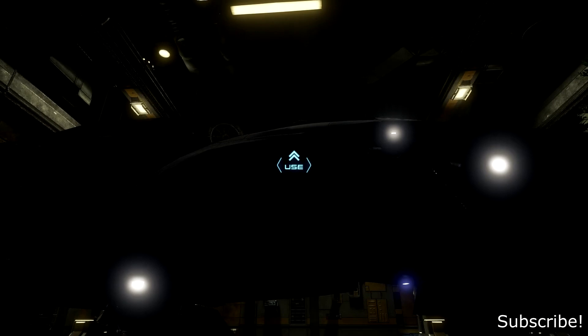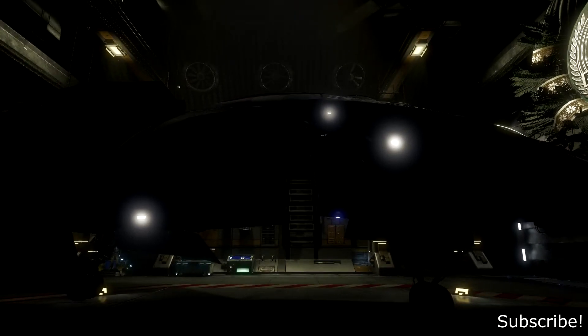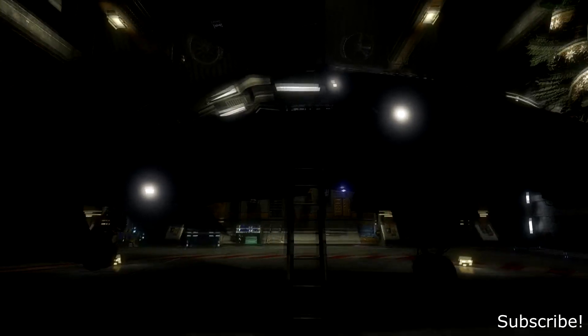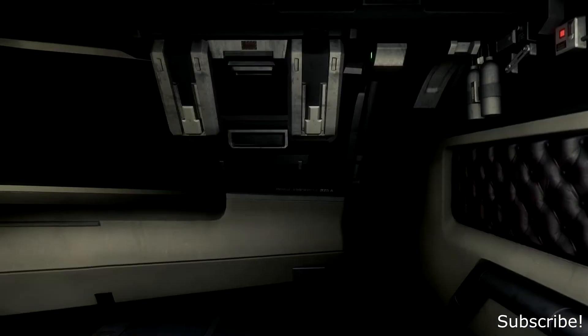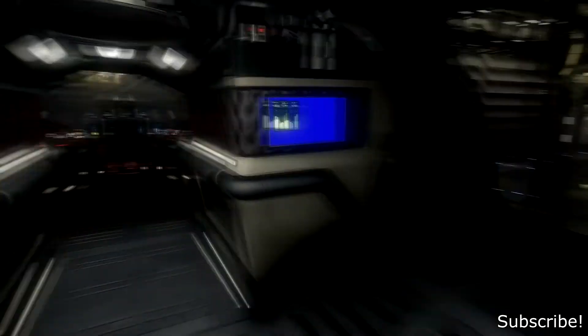Let me show you the inside of the vehicle — so you press F. Very cool. Use the ladder — booyah! The game is a little buggy and it's in pre-alpha. You can't even fly your ship yet; it's only a hangar module. So this is the inside of the ship.